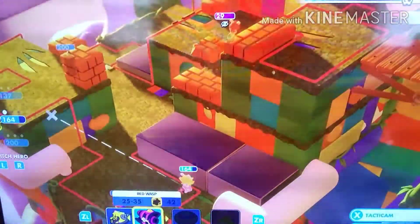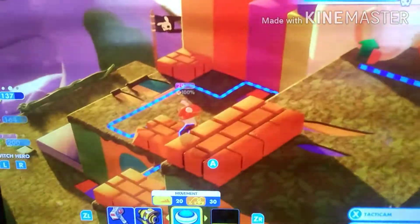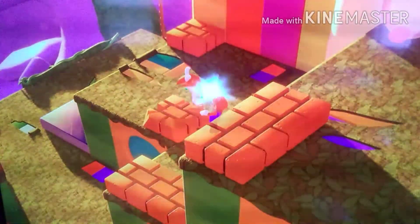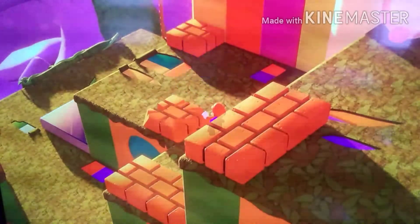No! Oh. I tried to have Rabid Peach go through the tube, but I guess Mario's gonna have to do that. Alright, run into him, go behind the cover. Shoot him. Then have Rabid Luigi just dash into him. And done. There we go. Perfect. Three out of four.